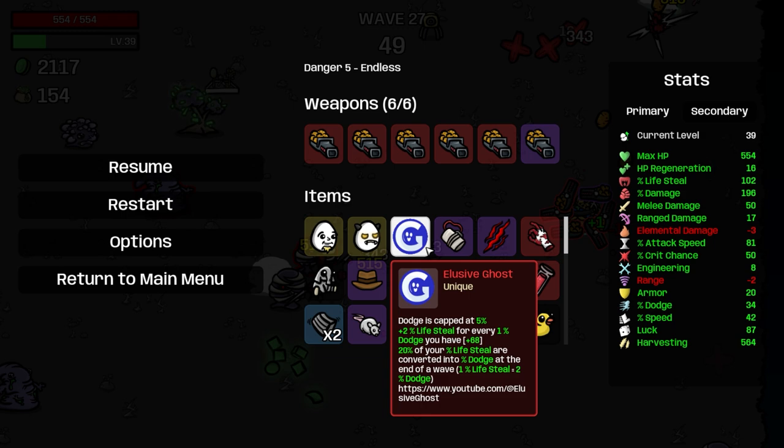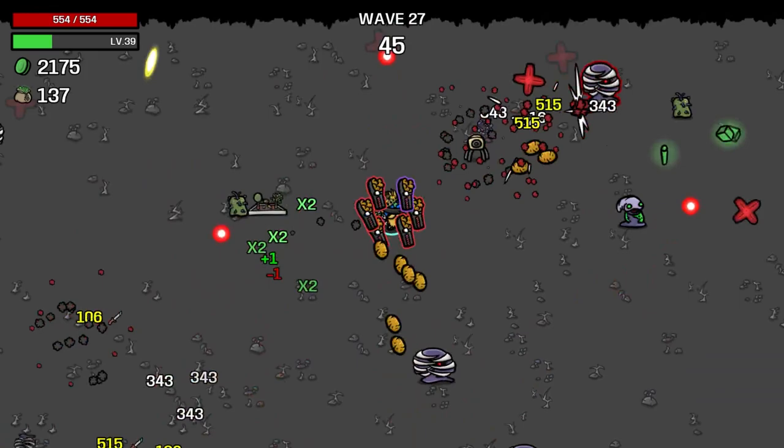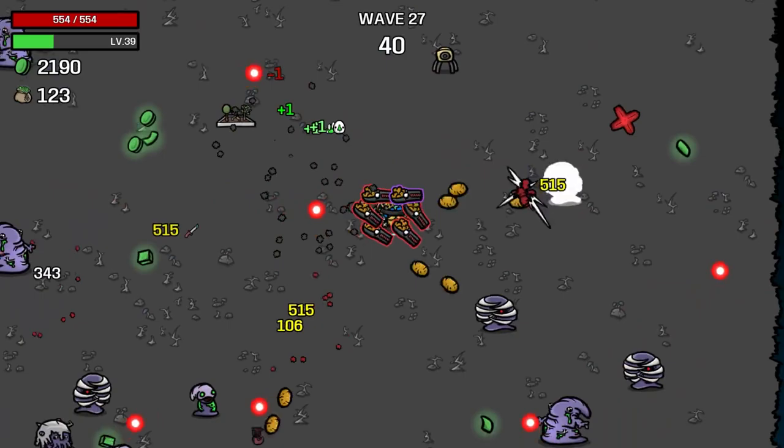The way it works is because your lifesteal is converted to dodge, that increases your lifesteal — so it feeds upon itself. It's really broken. It's one of the dumbest things in the game. Also, it's my buddy's item — the Elusive Ghost YouTube channel. Go check him out, he's awesome.